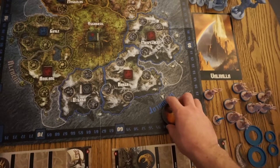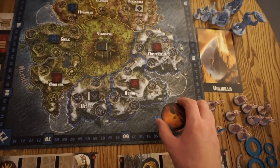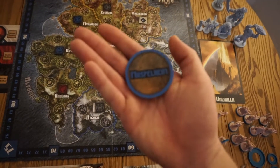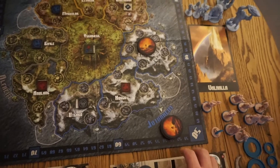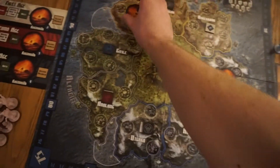In this case, since it's a two-player game, you're going to be drawing three of them and placing them at the start of the game. Basically, they're going to be destroyed areas. That one is destroyed, so you won't be able to use that area. And that one is destroyed.